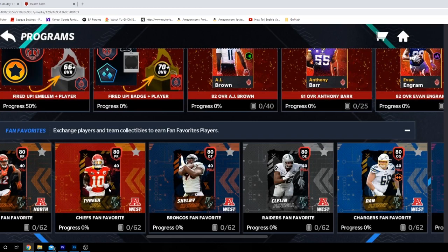If Tyreek Hill gets a Theme Builder card — which we all know he won't because he's a money grab — if he gets a Theme Builder card, everyone is going to play that sequence. You cannot pass up on a free 86 overall Tyreek Hill day one of Madden. That would be absolutely ridiculous. I highly doubt it though.